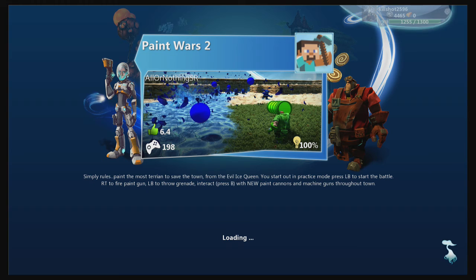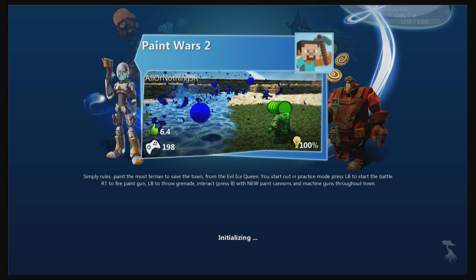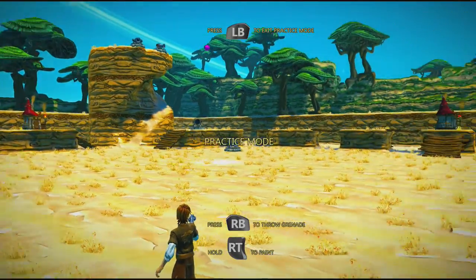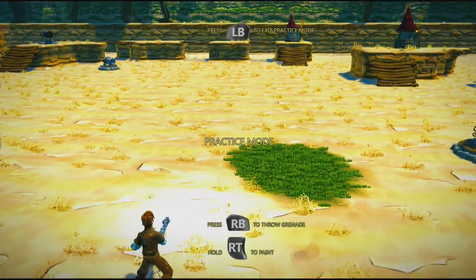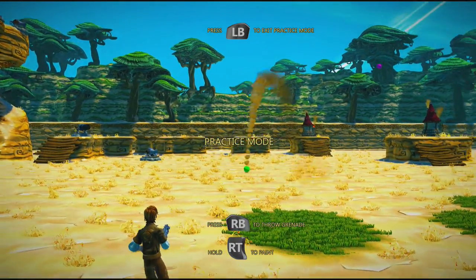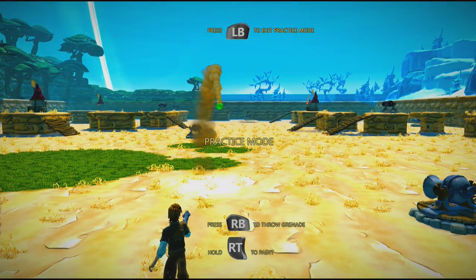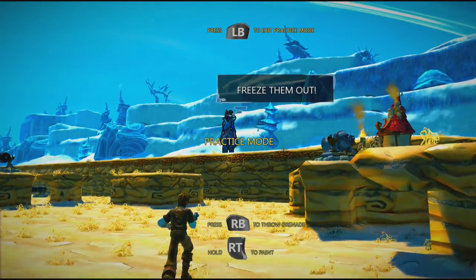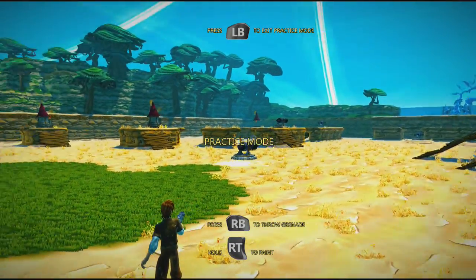Paint Wars 2 — I think I have to aim and move around and shoot paintballs at the enemies, which are the blue guys I think. Let's just try this out. Hold RT to paint, RB to throw a grenade. Wow, this is really cool. Oh, that guy's a bad guy — oh, freeze them. Practice mode, okay. Where are the enemies, man?